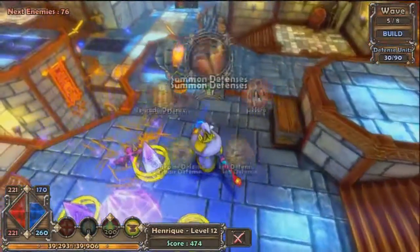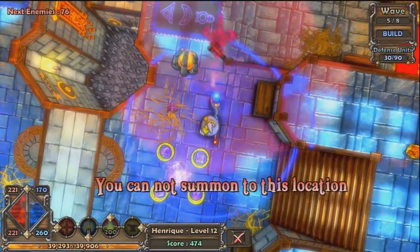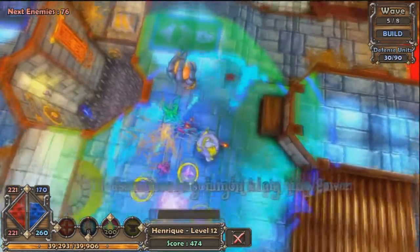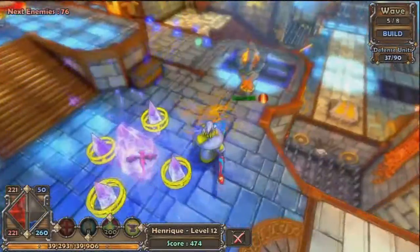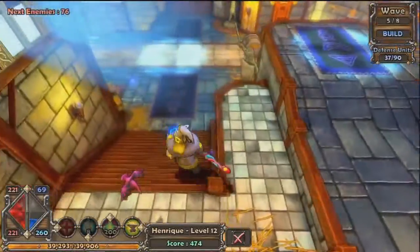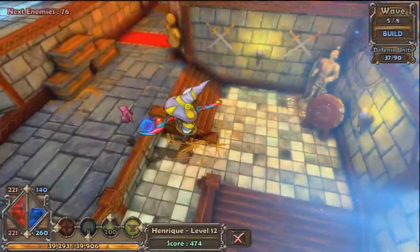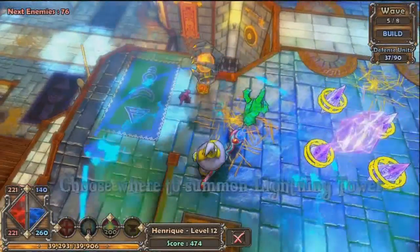I'll put lightning towers — holy shit, look at this bad boy! I'll put lightning towers like there, I guess. Looks pretty good. I need to get some more mana. Alright, stupid lightning towers — they're probably gonna save me too. I haven't even used them, I just haven't used them. Like that.